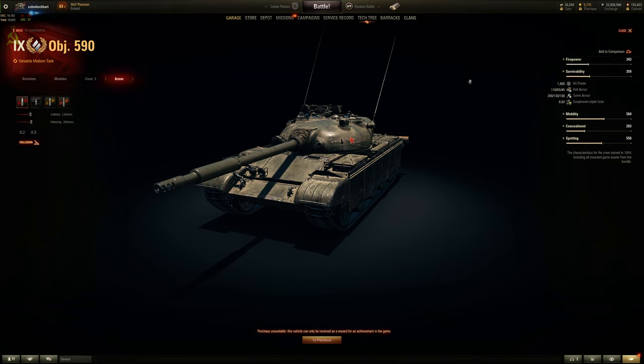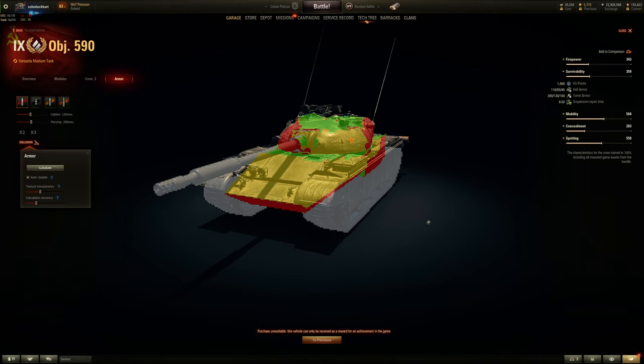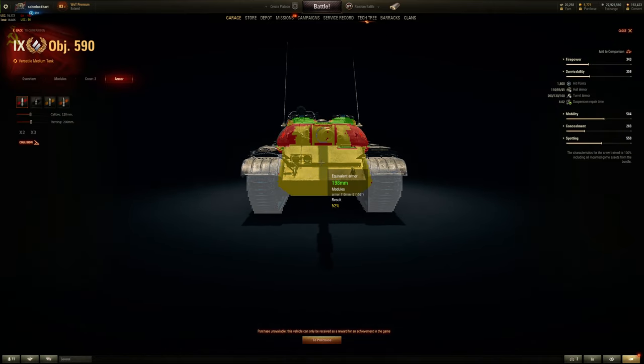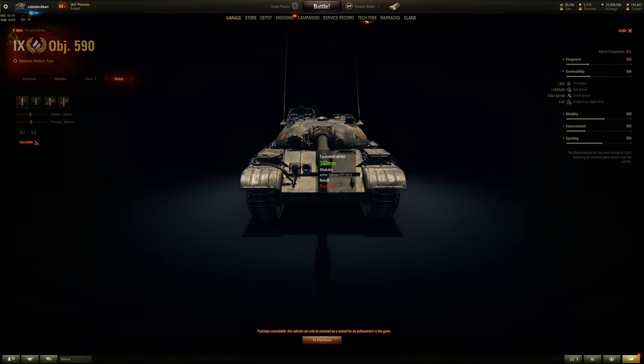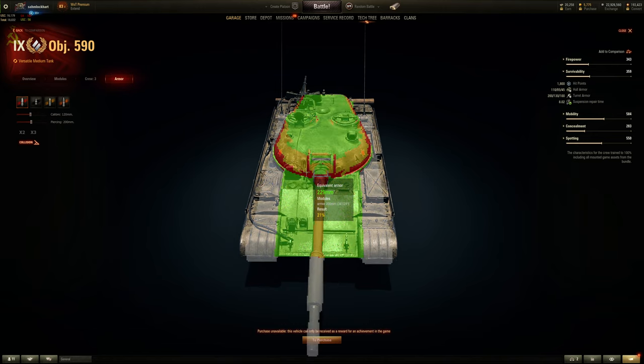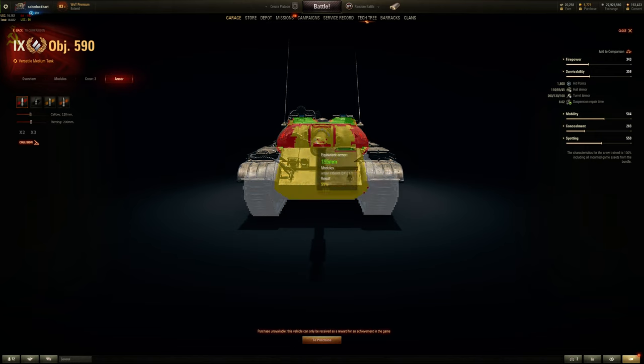Let's take a look at the armor. It has 1,800 health, which is above average for a tier 9 medium. Armor-wise, it's the T-54's hull, so it's okay against lower tiers. Lower plate is about 220, so always shoot the upper plate when face-hugging Russian-esque tanks. The turret front is only about 230 — relatively flatter compared to the sides. You could jam shells into the machine gun ports or gunner periscopes, which is only about 223mm, rounded to about 200mm. Not the 240-ish on the T-54.